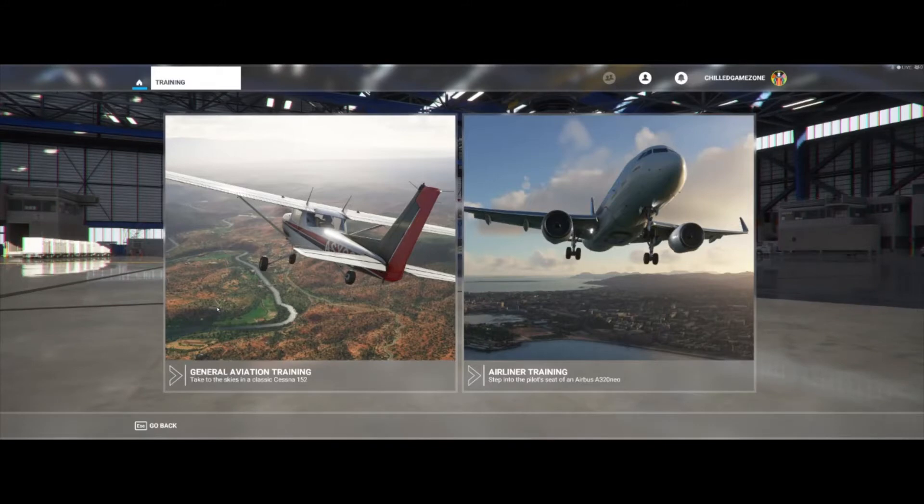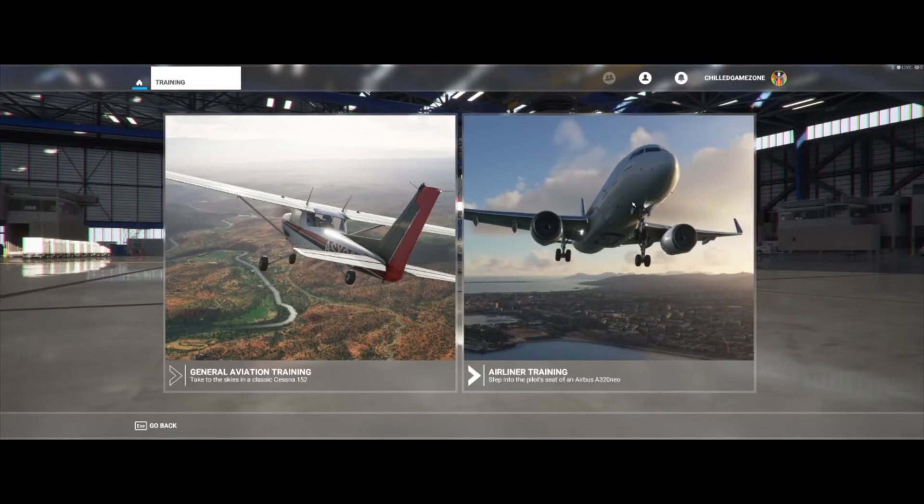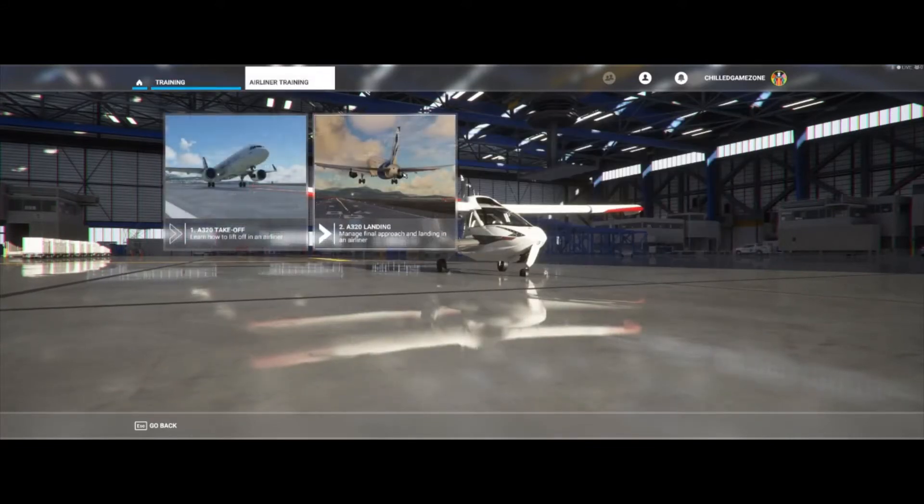This is a quick video explaining the landing tutorial and a few things about it. I'm really glad they introduced this — we've got the propeller stuff, but the airliner training was really good when they introduced it. I've been wanting to fly these for a while, and once you can do both takeoff and landing, you can more or less fly city to city, country to country — at least you have the basics.